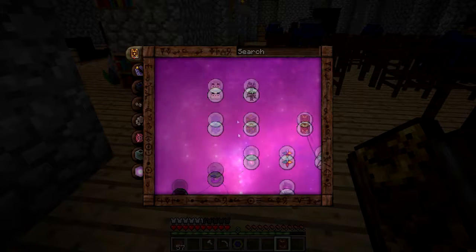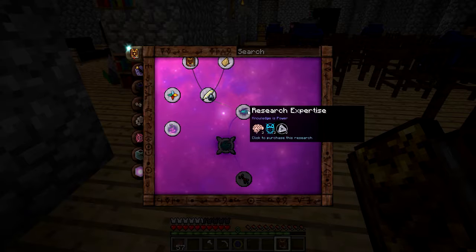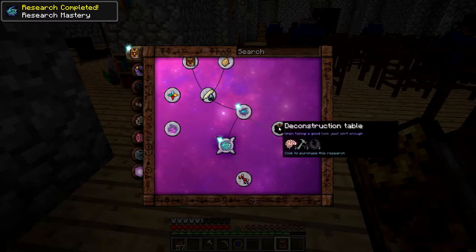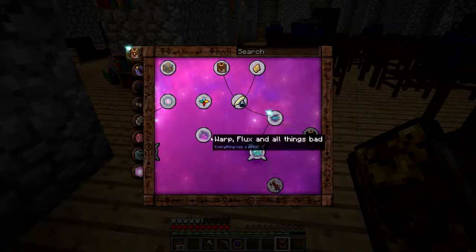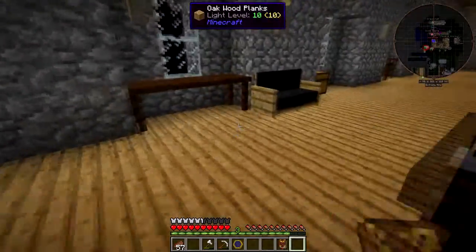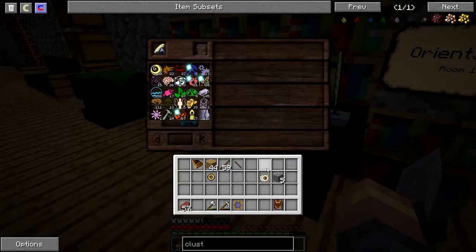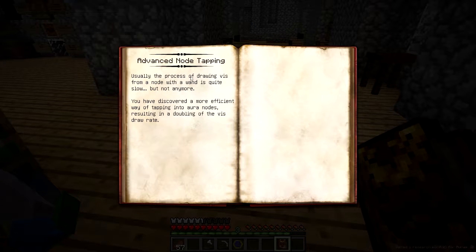Today I want to unlock this stuff right here. Observer — I need some of that. And I want to unlock Expert Researcher, Research Mastery. So this lets us comply by shift-clicking. I need Master Note Tapper and Preserver. Now I can come out here into my research. Advanced Note Tapping — usually the process of drawing vis from a node with your wand is quite slow, but not anymore. You have discovered a more efficient way of tapping into aura nodes, resulting in double the vis draw rate.